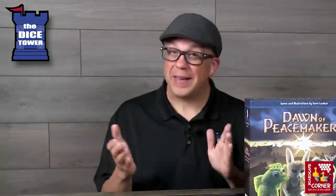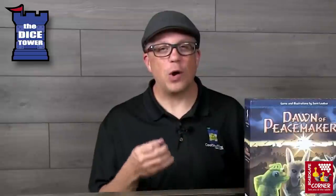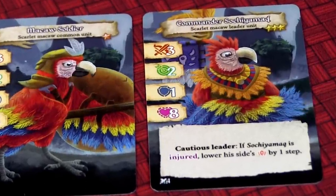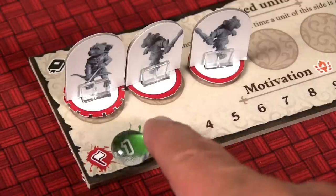This might seem bad at first, but it's definitely a way to get your motivation track to move in favor of the peacemakers. You don't want units to die, but there's a balance and trade-off you have to deal with. And it's not just defeated troops — sometimes some of the leaders, when their health falls below half, it will cause the motivation track to move as well. You also have to be very careful because if leaders fall in battle, that can cause a side to surrender.